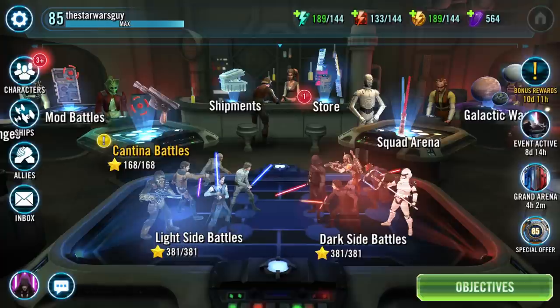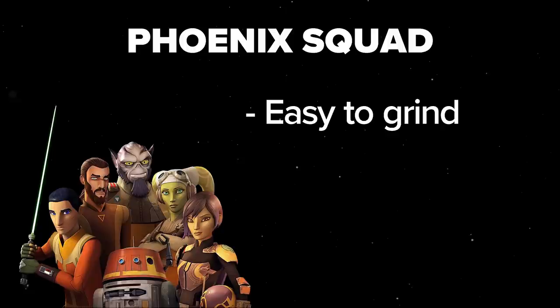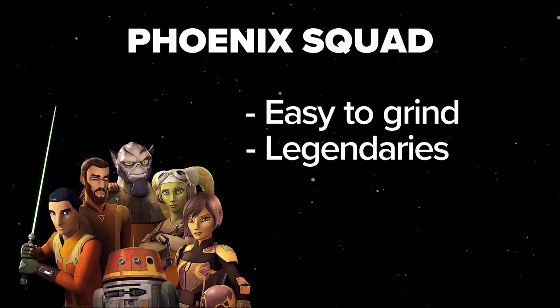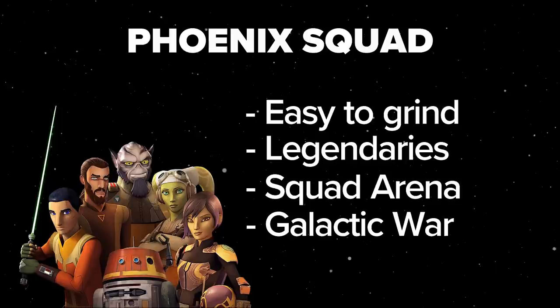Before you go for any of these characters directly, you first need a solid beginner squad that will open the doors for many of these prerequisites, and for that you're going to be using a team of Phoenix toons. Phoenix are one of the best options for your first team because: one, they're probably the easiest squad to grind in the entire game; two, they lead to not one but two of the legendary characters on our Galactic Legend list; three, they're a decent early squad arena team, which is great for your crystal income; and four, they're a great early Galactic War team.